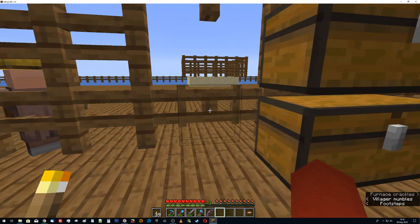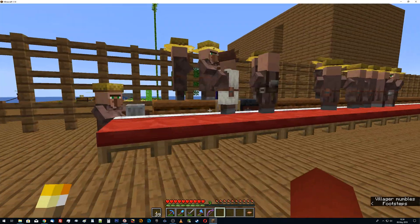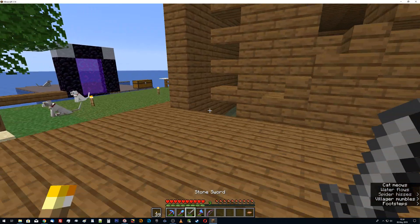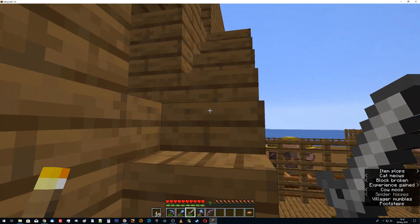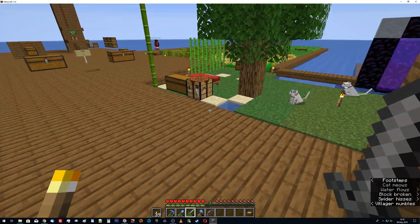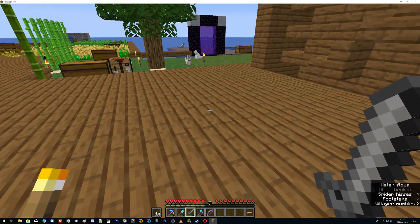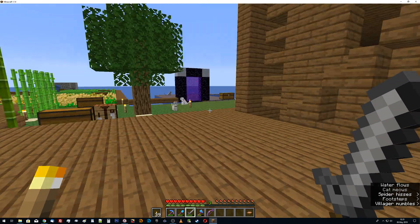I've never actually managed to have an iron golem spawn in this thing. I've had one spawn here somewhere - I think on top of something bad. Usually I find him in here. But right in the rear corner there, it's just in line enough with the village. Relative to the villagers, it's only a couple of meters up so we can do it. And then I have to kill the thing and sneak around to get the iron.